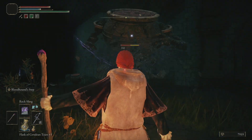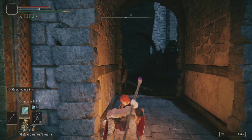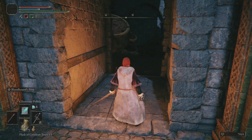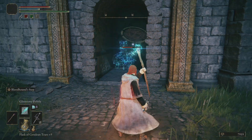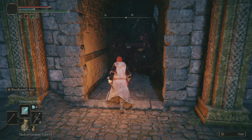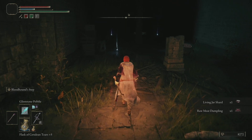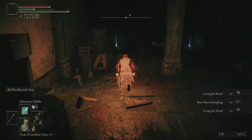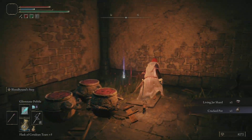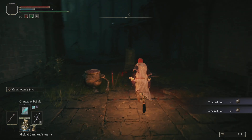I don't think it can actually fit through this doorway very well. So we can kind of be a little bit mean and just stand in a place where it's going to struggle to get to us — like so. The main reason you want to clear your way down here is this purple one on the left. I think it's a cracked pot — it is two of them. I don't know why I thought it dropped one, but I guess it's just on the ground.